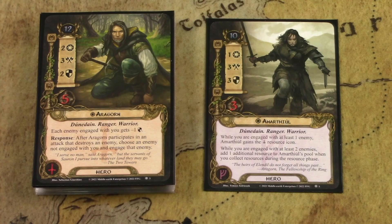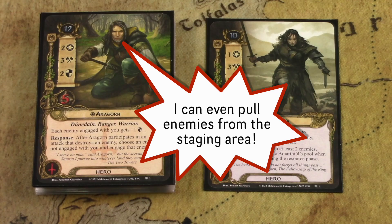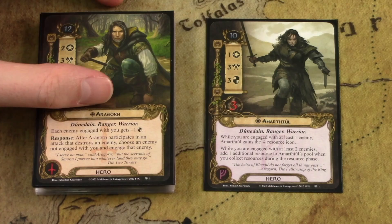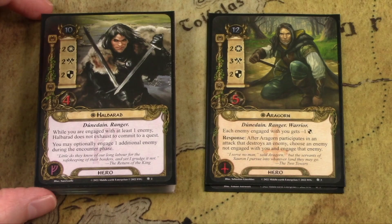Tactics Aragorn is the other amazing hero in this pack. He complements the Dunedain because each enemy you're engaged with gets minus one defense, making it easier to kill every enemy engaged with you. He's already three attack, effectively a four attack hero — one of the best in the game. His response says: after Aragorn participates in an attack that destroys an enemy, choose an enemy not engaged with you and engage that enemy. So you can kill one enemy and pull another, thinning the board while maintaining all the Dunedain boosts.